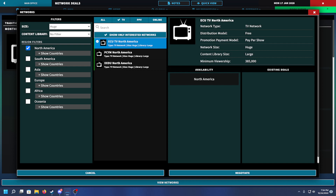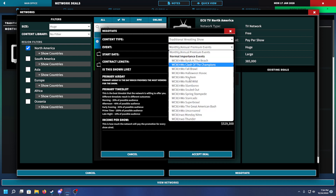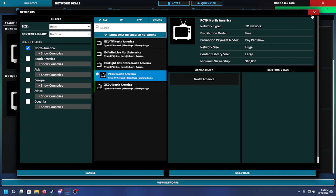Now let's view network, go to TV, and do an ECU TV deal. We'll negotiate a traditional monthly deal and set it specifically just for Nitro - a TV deal only for Nitro. Contract length: five years, or maybe six months. Is the show live? Yes. Primary air day: Mondays, prime time. You have morning, afternoon, early evening, prime time options. It's already pulling the average viewership and potential viewership from the event itself.